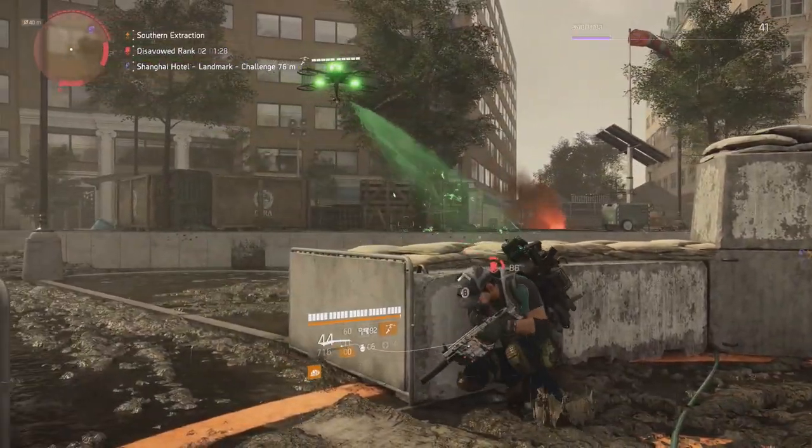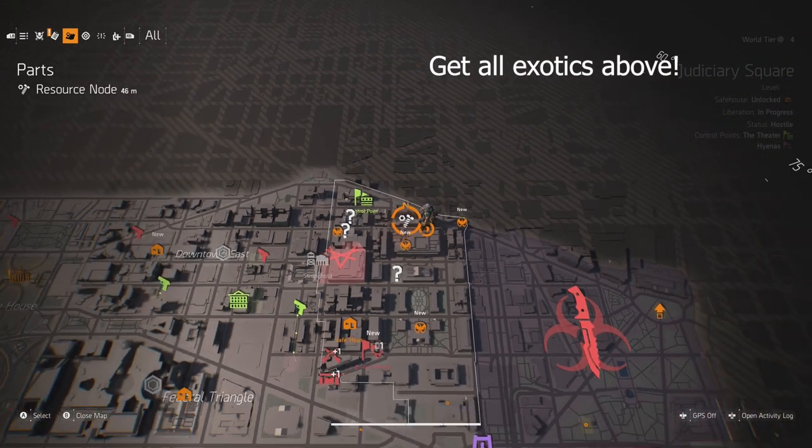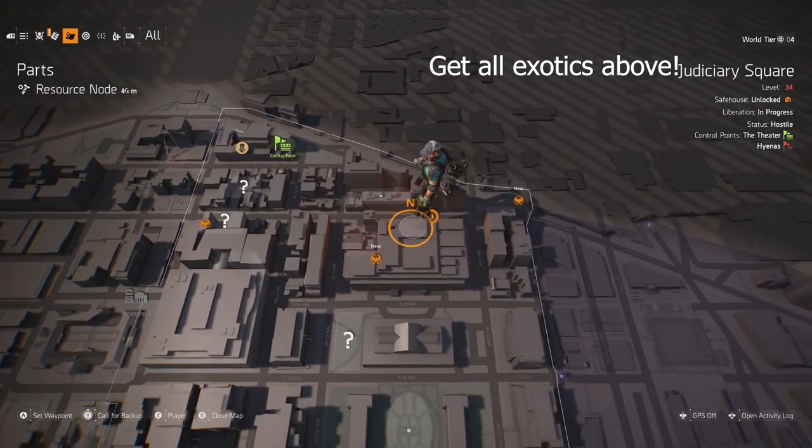So without further ado, let's just get right into it. You're going to want to go to the northeast corner of the map, about as far as you can go, and there's an apartment building right where I'm showing you on the map.